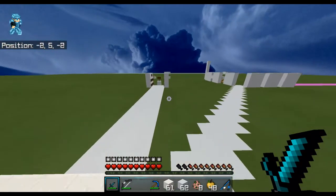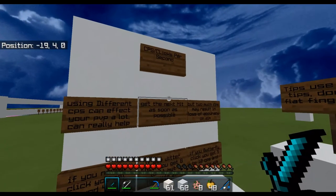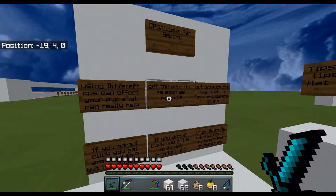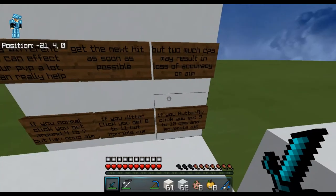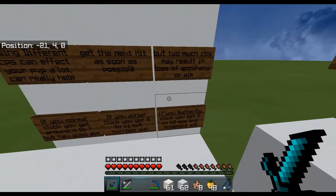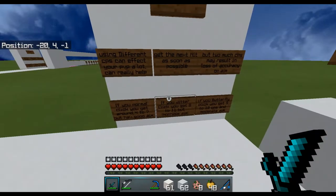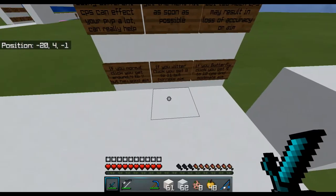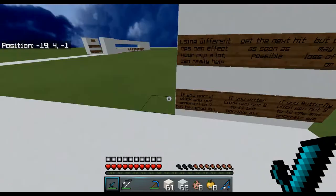Tip four: CPS, or clicks per second. Using different CPS levels can affect your PvP a lot. Too much CPS may result in loss of accuracy. Normal clicking gets you four to seven CPS with good aim. Jitter clicking gets eight to eleven CPS but with horrible aim. Butterfly clicking gets nine to twelve CPS with moderate aim.